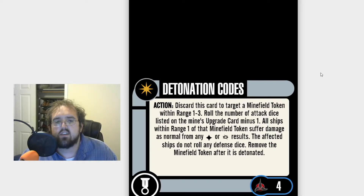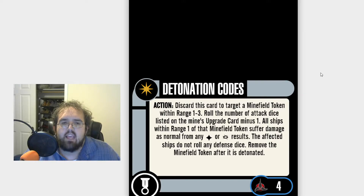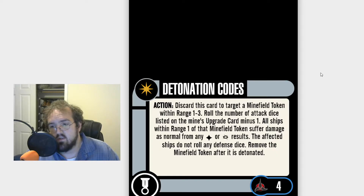Det, short for detonation. Normally I hate talents that say action, discard, especially when they're unique talents, especially when they cost five points. Well, this one only costs four points. But what does Det Codes do? It targets a minefield, and then it blows that minefield up. All ships within range one suffer damage. The affected ships don't get defense dice, and then the minefield is gone.